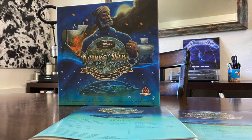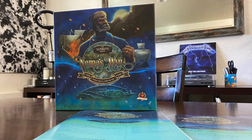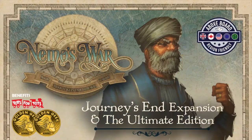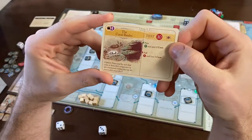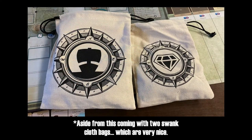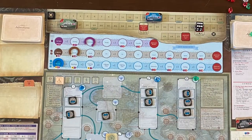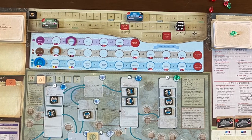So what all do you get in this reportedly Ultimate Edition of Nemo's War? This is a consolidation of all released 2nd Edition expansion content, including the simultaneously kick-started Journey's End expansion. Aside from that, this is the same game with virtually the same box, same components, and the same superb Ian O'Toole illustrations — so you really aren't missing anything if you bought this stuff individually. A light criticism is that the Ultimate Edition board hasn't even been updated to reflect the notoriety fail states for the expansion motives.